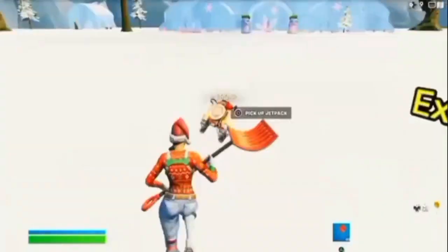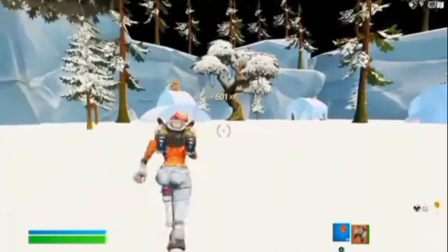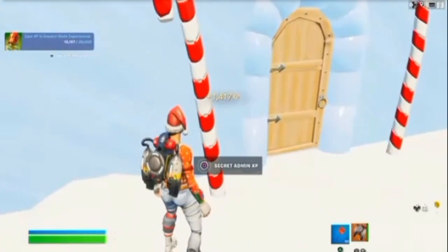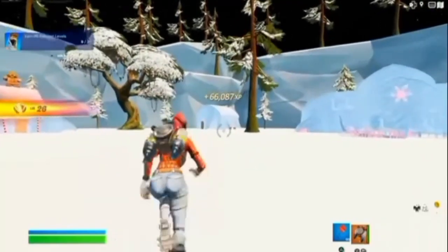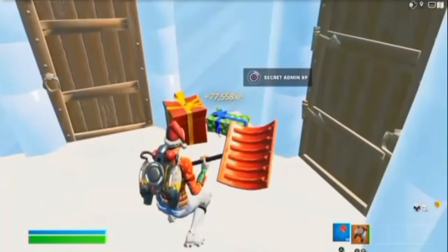And then it will take you to this Christmas map. You go over to the left first. Interact with those candy canes. And then you go over to the right. Interact with those gifts.